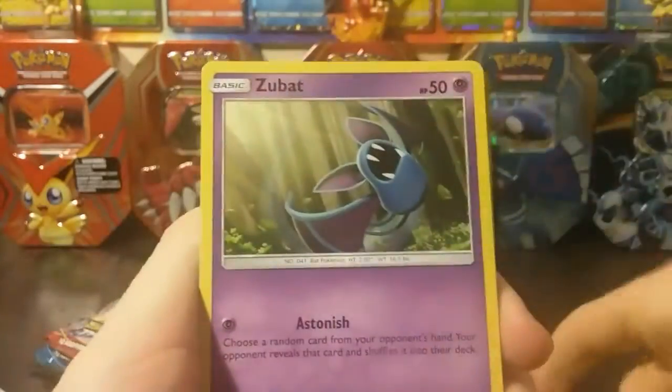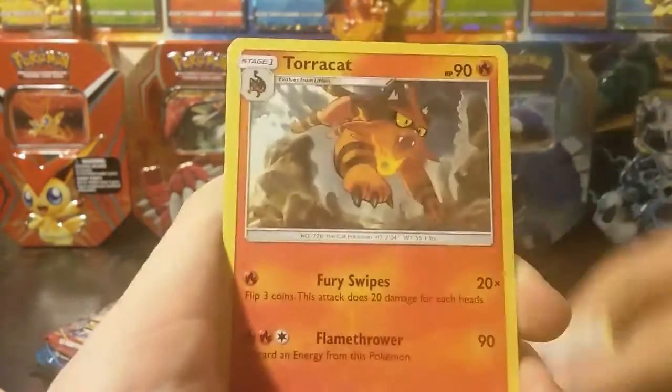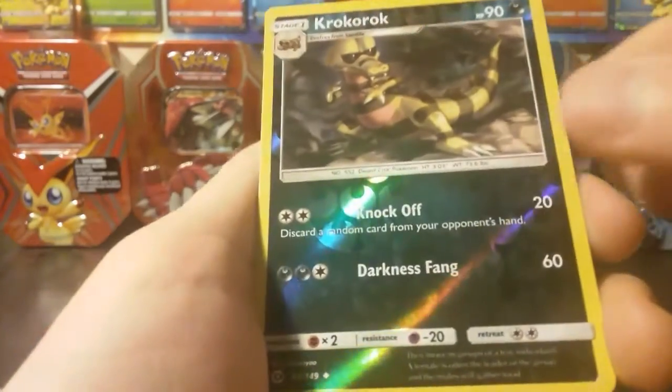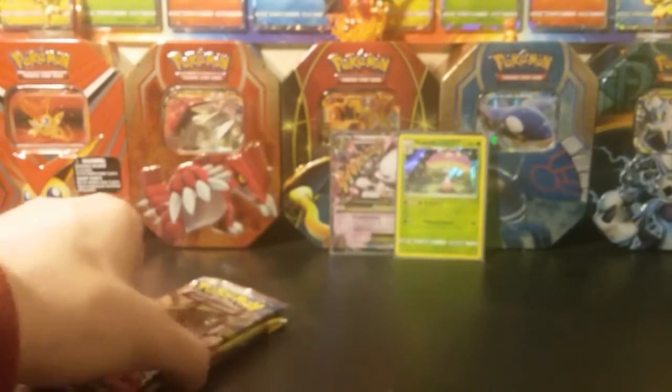We got ourselves a Grubbin, Zubat, Torkoal, Rowlet, Drowzee, Dark Energy, Rainbow Energy, Tauros, Metapod. Our reverse is a Croconaw, which is an uncommon, and our rare is a Parasect. So out of box one, we got a total of five points, which is awesome.